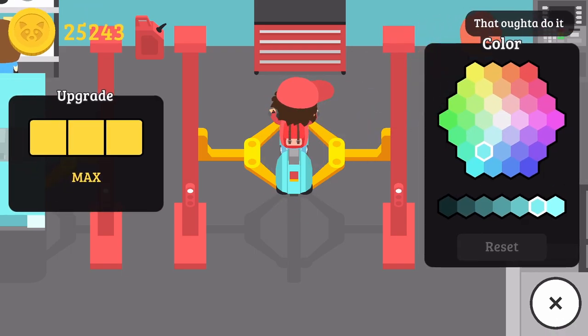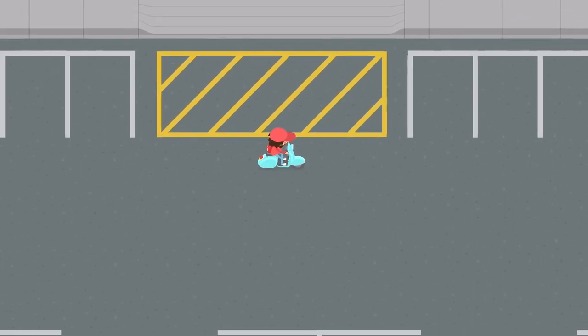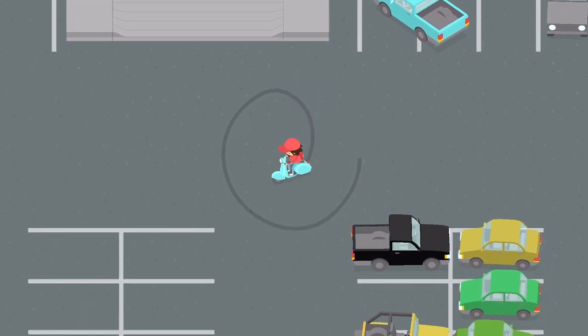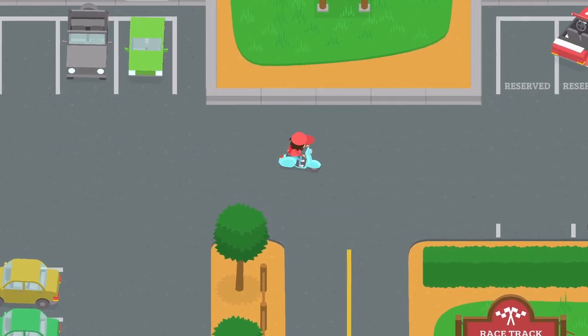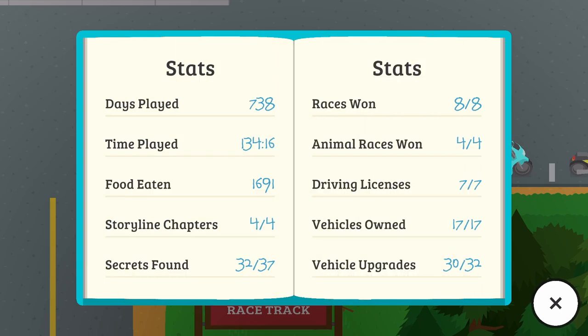3,000 coins for an upgraded moped! We can give it a different color — let's go with a light blue. Let's pull this thing out — how fast is it? Oh yes, we have a very fast moped now! Can it burn out? Oh there we go, we can do donuts with our moped! Perfect. So that was two upgrades — I think we had four upgrades in total.